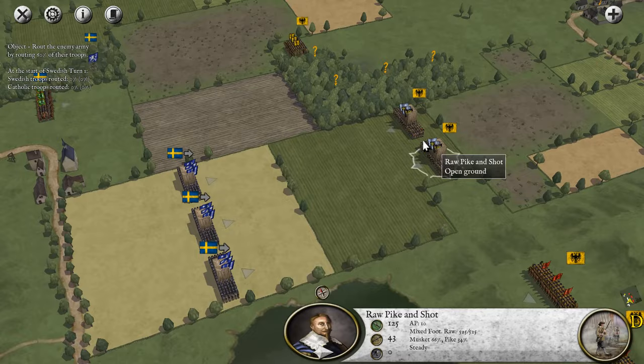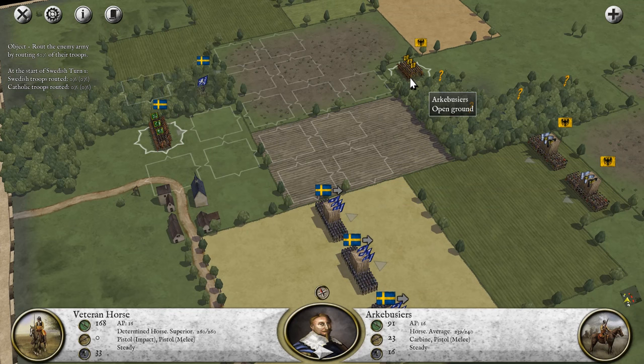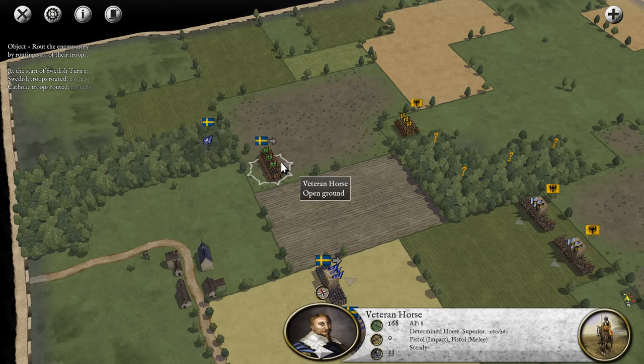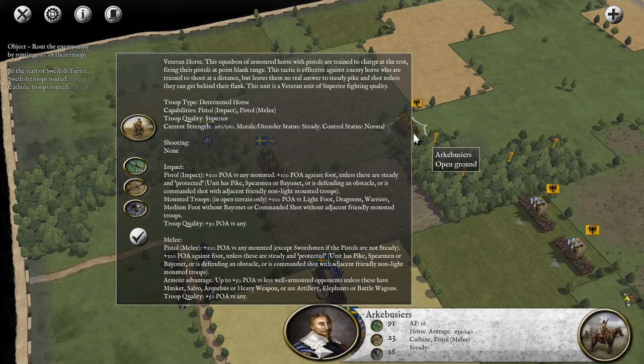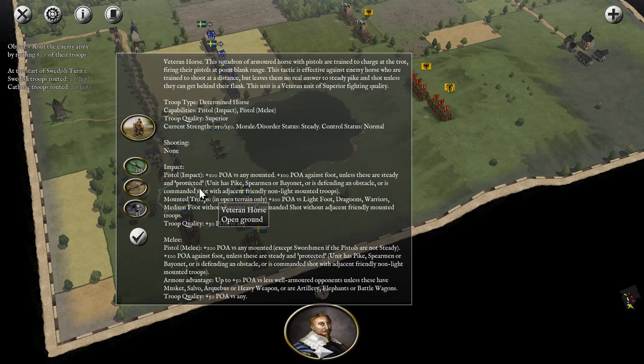Disrupting your troops matters more than simply doing damage or even engaging in melee. We'll try to use commanded shots or infantry to put down lines of fire, even if you only cause maybe 10 to 20 losses for a group of 200, because disrupting them is critical. I might make a charge with our veteran horse against these guys, simply because pistol-armed veteran horse are much more effective in close combat than those arquebusiers. They charge in, fire their pistols at point blank, but that doesn't leave them an answer to infantry units. Good against cavalry, not so much against infantry.